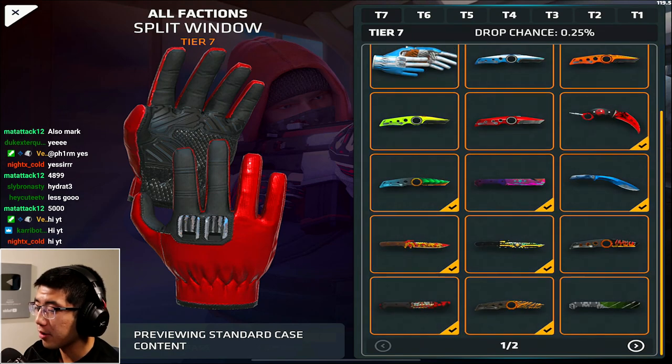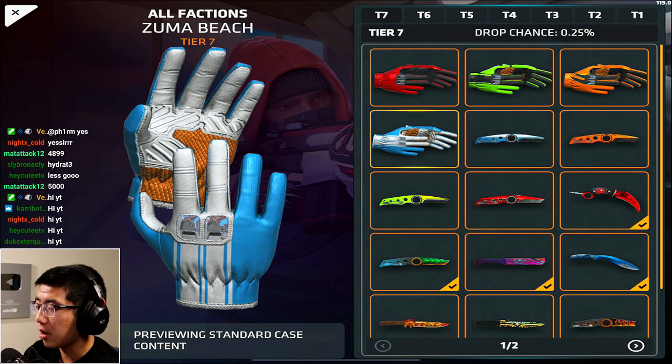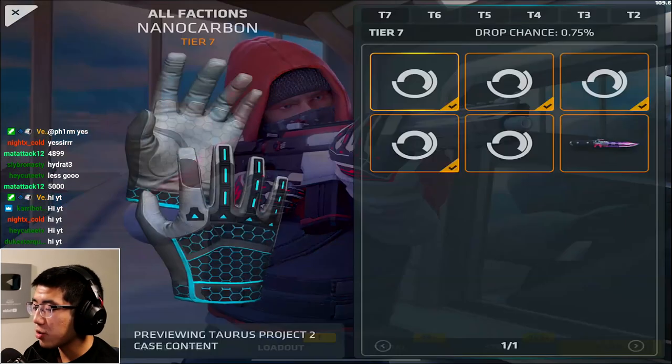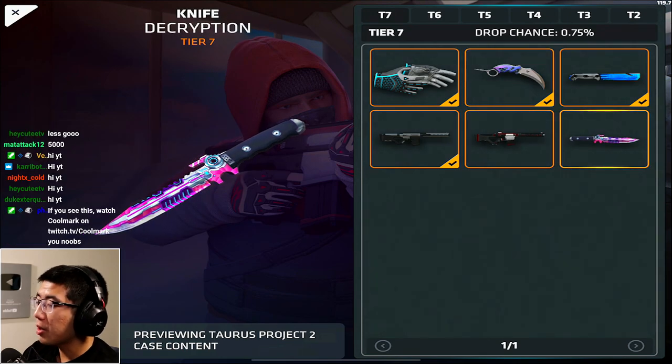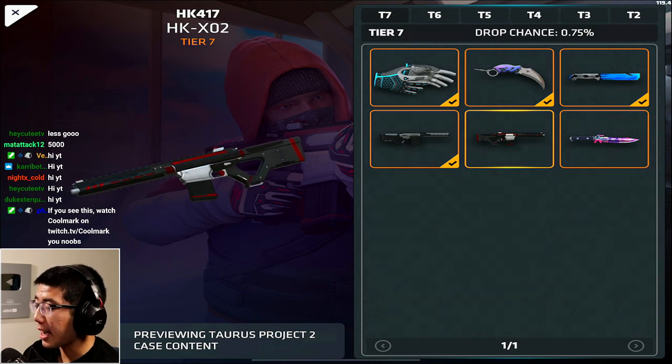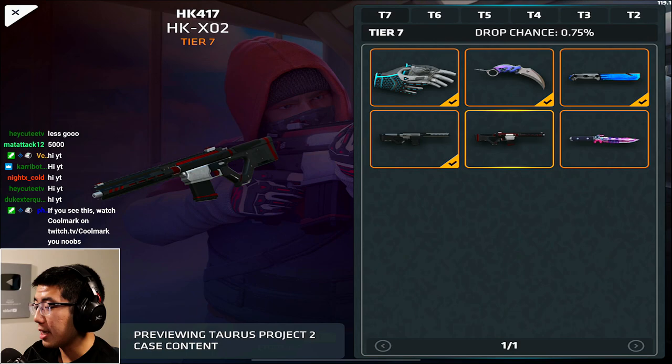Before we begin I want to take a quick look at what cool things we actually have here. These are the normal cases and I should open some of these standard cases because some of these skins are really sick. But looking at the Taurus Project 2, we have a lot of skins I already have, but it's really the Decryption Knife which is super sick, and then the HKX O2.